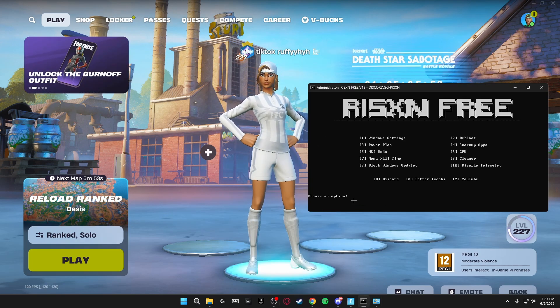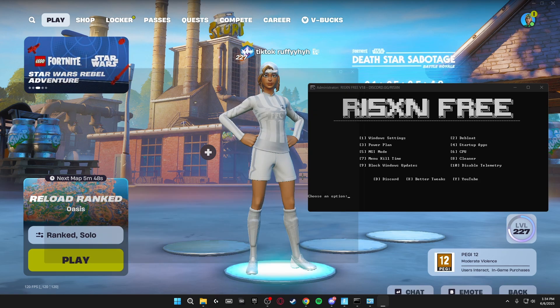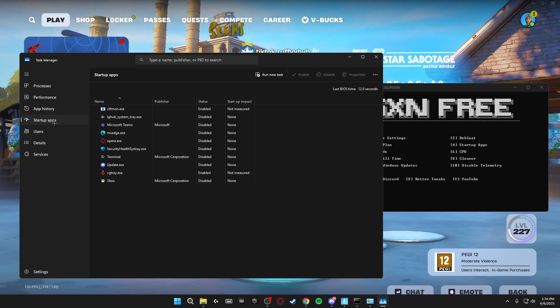Option 4 — click enter and this will bring up your startup apps. Disable everything in here that you don't want opening when your PC boots. Just go through and disable everything you don't want opening.